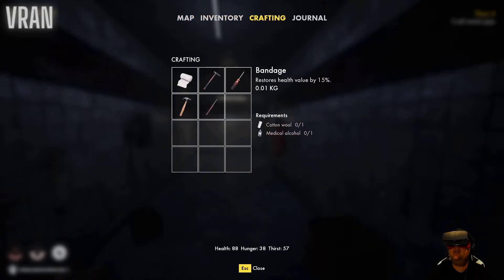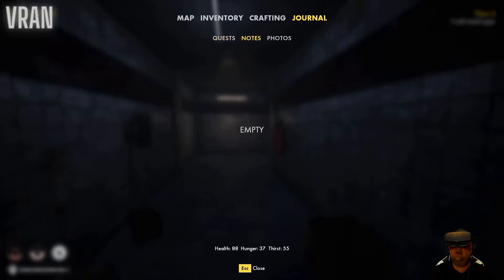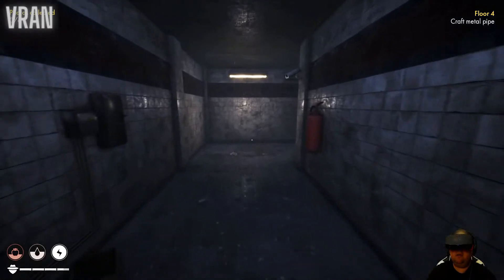Looking at crafting - oh there's a lot of stuff. In the journal: get out of the fourth floor of the laboratory. Tasks: turn off the alarm, craft a metal pipe, find an access card, unlock the door with the access card, and go to the third floor. Under notes there are photos - six black and white photos to collect. Photos collected: zero out of six.